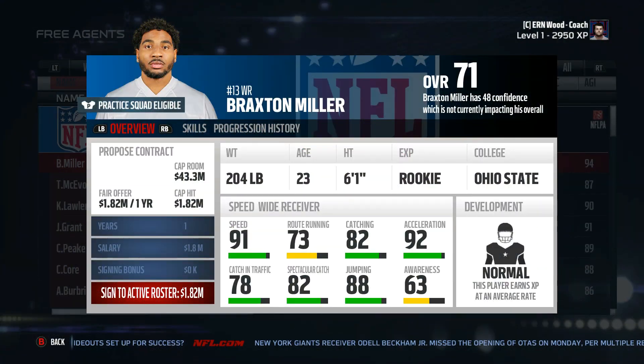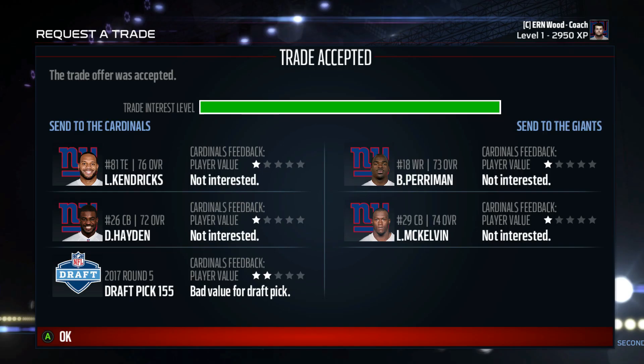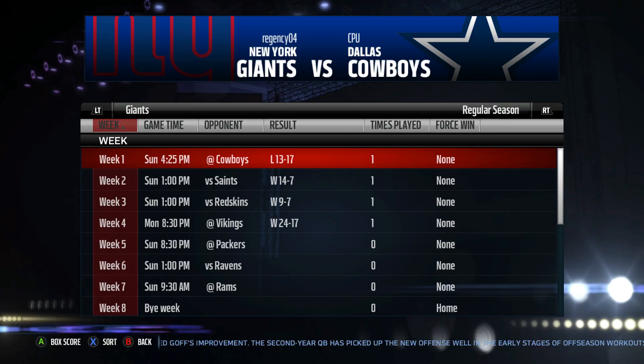Before we get into the gameplay itself, we had to make some acquisitions before the game. We pick up Braxton Miller, a big wide receiver out of the free agency pool. We only had like three or four starting wide receivers, so picking up Braxton Miller was a big move by us. Plus he's a rookie and he's 6'1". We also made a trade — I think with the Cardinals — we gave away Kendricks and Hayden and a pick for Brashad Perryman and McKelvin, both a wide receiver and a cornerback. Filling in some holes that we really needed, unfortunately Kendricks was a loss, but that's alright.